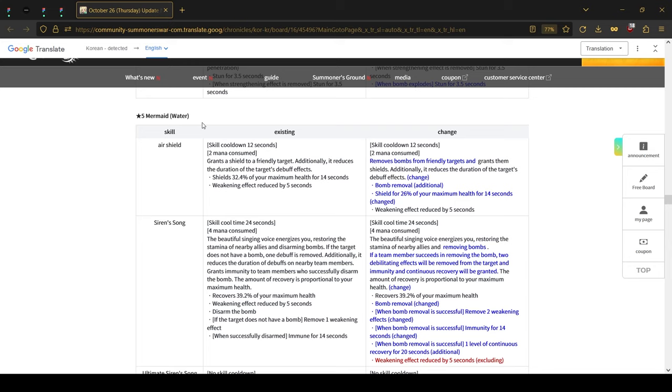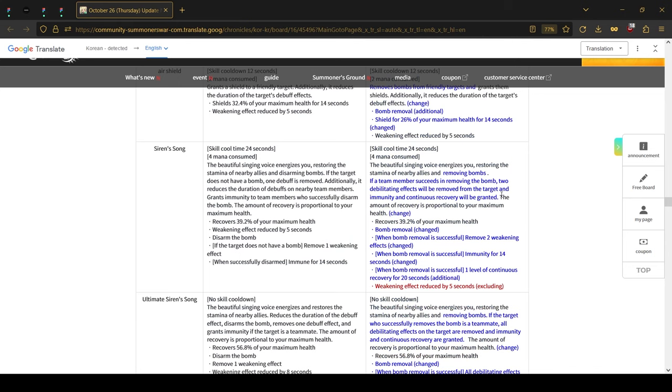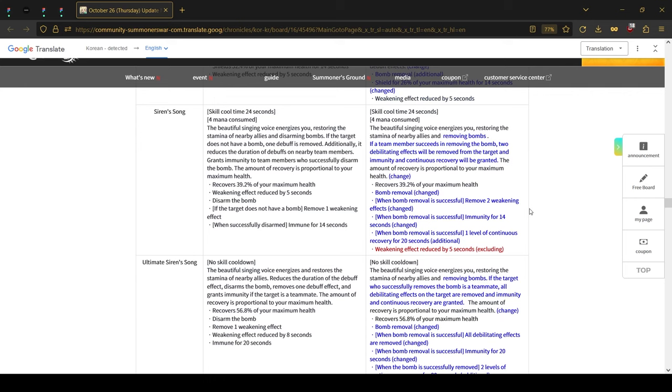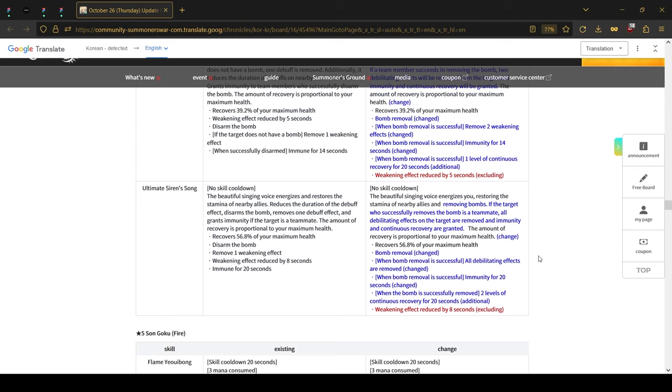The main anti-bomber unit is the water Mermaid. Her first skill now has a bomb cleanse as well — the shield itself has been lowered, but since it's a 2-mana skill it can be a good emergency cleanse. Her second skill previously removed bombs, and now once it successfully removes a bomb it also cleanses two harmful effects, gives immunity for 14 seconds, and gives level 1 continuous recovery for 20 seconds. The ultimate gives immunity for 20 seconds, cleanses all harmful effects, and gives level 2 continuous recovery.